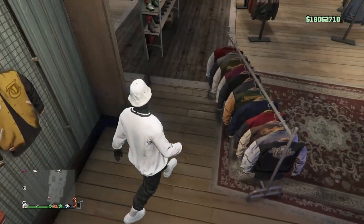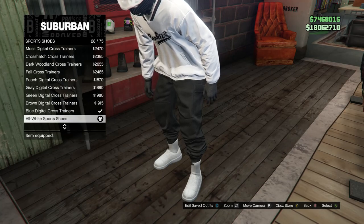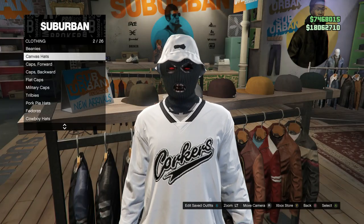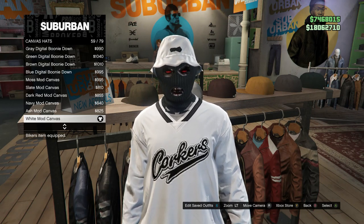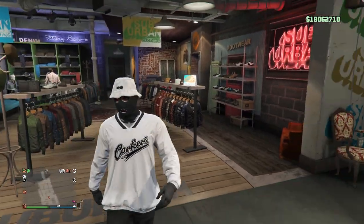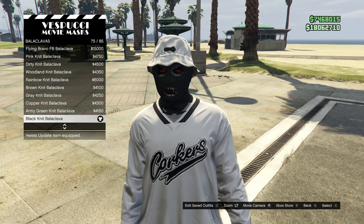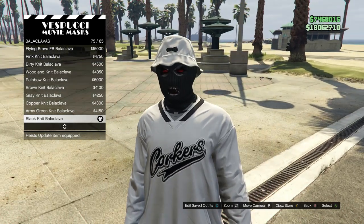After that, back out, walk over to your shoes, scroll down to sports shoes which should be on slot 9, and buy the all-white sports shoes, which is on slot 28. Walk over to your hats, scroll down to canvas hats which is on slot 2, and buy the white mod canvas, which is on slot 59. For this outfit you'll want a certain mask, so go to the mask store, walk over to your masks, scroll down to black clavas which is on slot 3, and buy the black knit balaclava, which should be on slot 75.